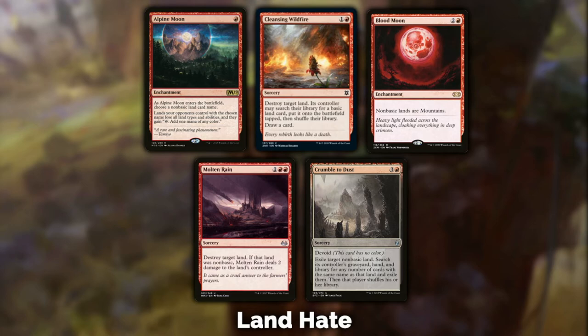Alpine Moon is really a card you bring in when your mana base is a bit too greedy. Gruul doesn't necessarily have a greedy mana base — Ponza famously plays Blood Moon or Blood Moon-like effects in the main board like Magus of the Moon. I don't think you really need to lean on Alpine Moon too much; if you're worried about land disruption just go straight to Blood Moon in a Gruul deck. But Alpine Moon is still an option if you're not running many basics.